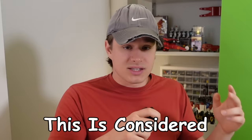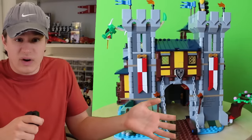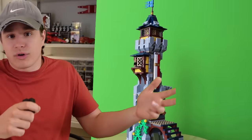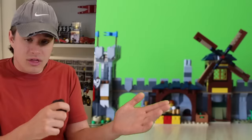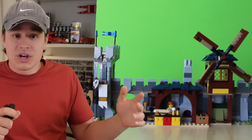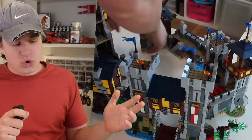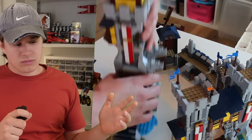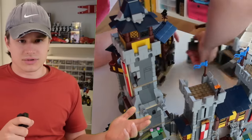The reason why this is considered a three-in-one is because you have three different options to build from the set. The first one being a pretty damn good looking castle. The second one being a mage's tower. And the third most important part of any castle ever, the bakery. All of these things can be built from this, but to build them all at the same time requires three sets. And all in all, the three of them together don't look very good, which means spending $300 on this is a little silly.